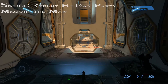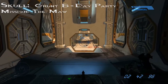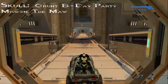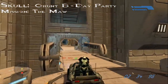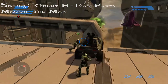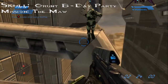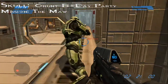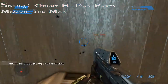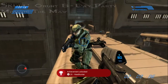Welcome back. We are on the mission The Maw, going after skull number 13 — Grunt Birthday Party. This skull is located where Foehammer has to pick you up. As you can see the skull is on the right side. In order to get the skull you have to use this warthog, jump on top of it, and use the warthog to get on the pipe. And that is the Grunt Birthday Party Skull. This is CE Gaming — we're out.